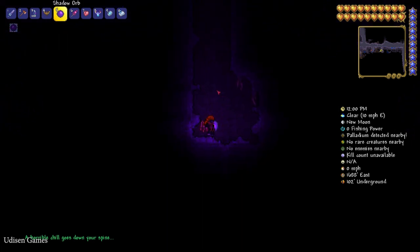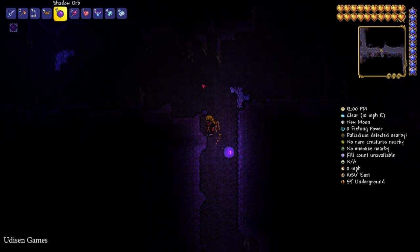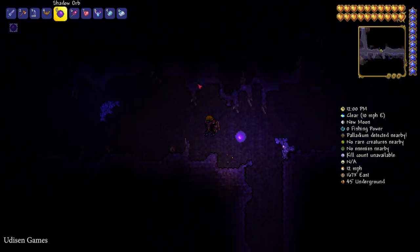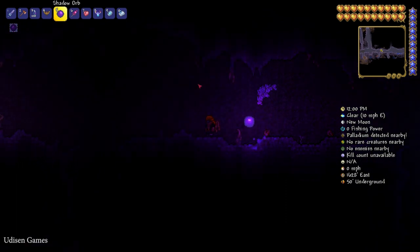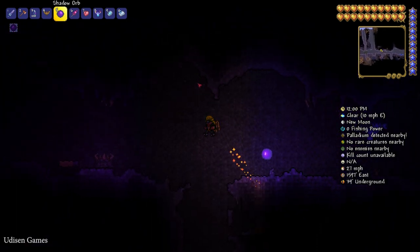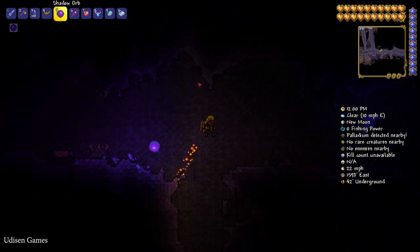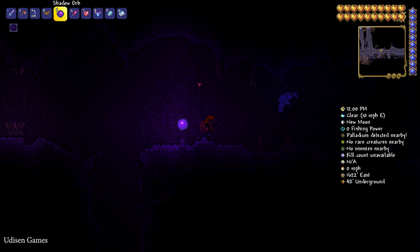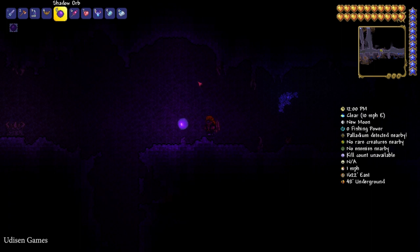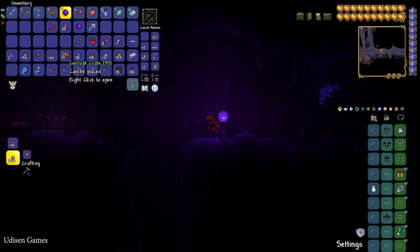Every time you destroy the Shadow Orb, you can receive the Shadow Orb mount, which looks like an evil bow. Remember: every time you break three Shadow Orbs, you can summon the Eater of the World boss. And if you break three Crimson Hearts, you can summon the Brain of Cthulhu.